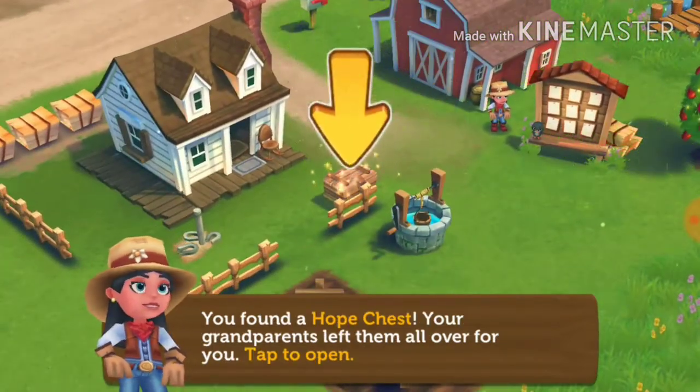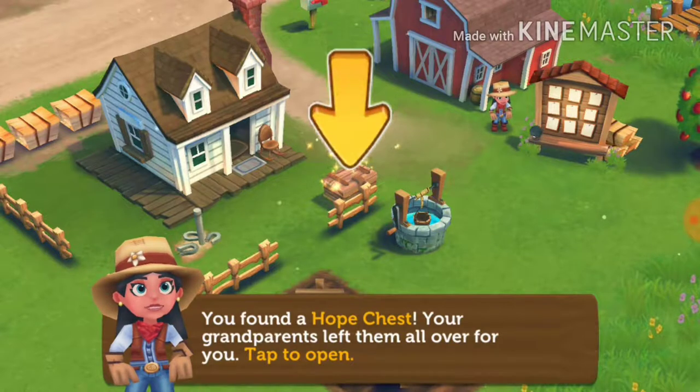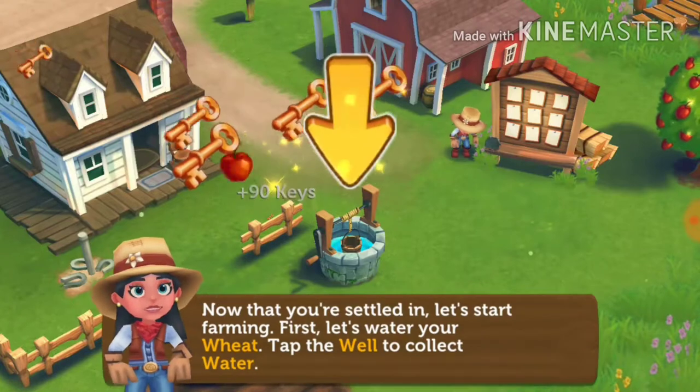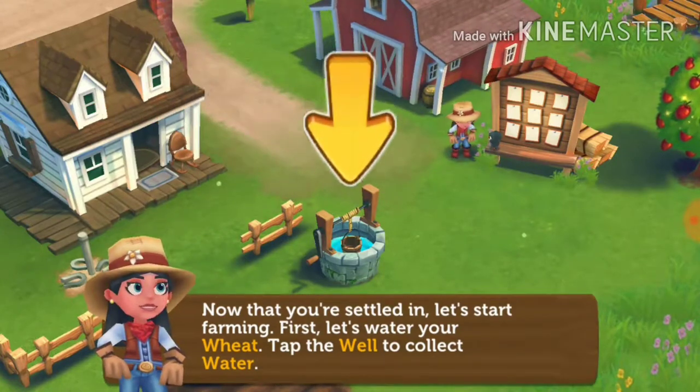You found a hope chest. Your grandparents left them all over for you — tapped open. Plus 90 keys!